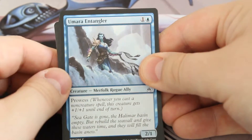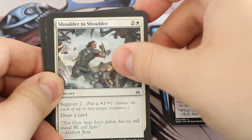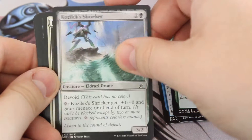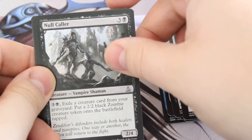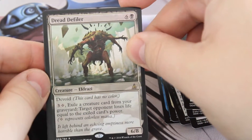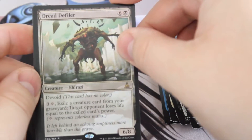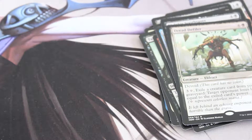Oath of the Gatewatch: we've got Umara Entangler, Consuming Sinkhole, Shoulder to Shoulder, a Slaughter Drone, Canopy Gorger, Cosmic Shrieker, Isolation Zone, Tar Snare, Reality Hemorrhage, a Wastes — that's cool — Null Caller, Void Shatterer, Malachar Soothsayer, and a Dread Defiler. Six in black, devoid — means it has no color even though it kind of does. Three and a Wastes or colorless — exile a creature card from your graveyard; target opponent loses life equal to the exiled card's power — and a Swamp. Okay, still nothing amazing.